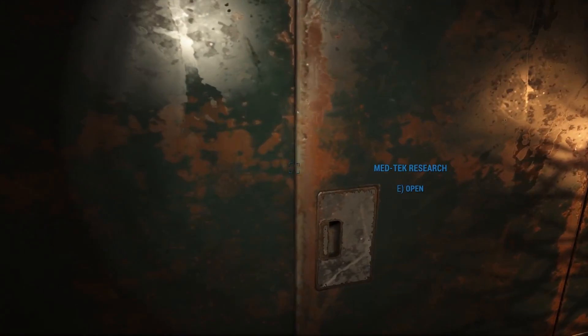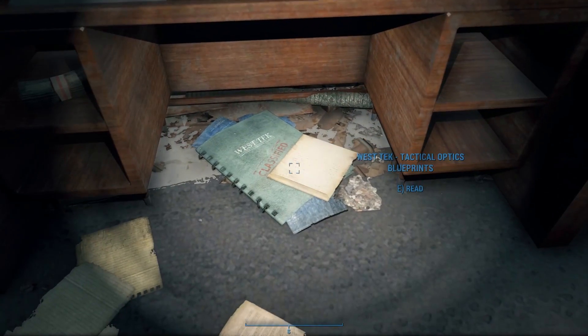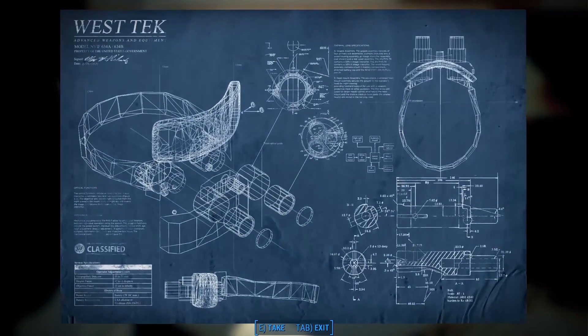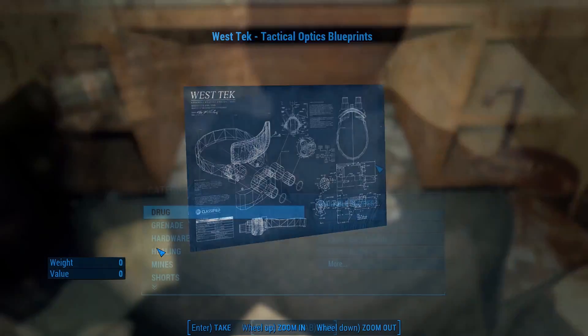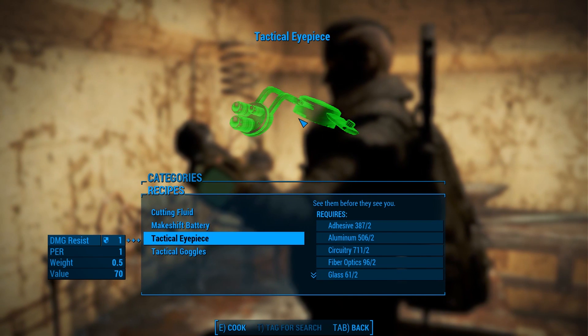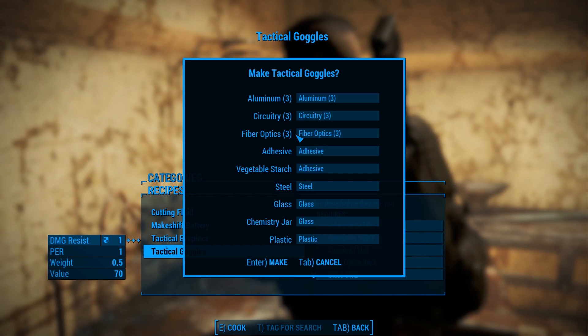To unlock crafting for these items, you'll need to head to MedTech Research. In the lobby behind the reception desk, you'll find two items: a delivery letter and a set of blueprints. Reading these blueprints will permanently enable you to craft and upgrade these items. From there, head to a chem station and look under the Utility category, or if you're using AWKCR, use the Armor Crafting Bench and look under the Cyber Tech and Thermoptics category.